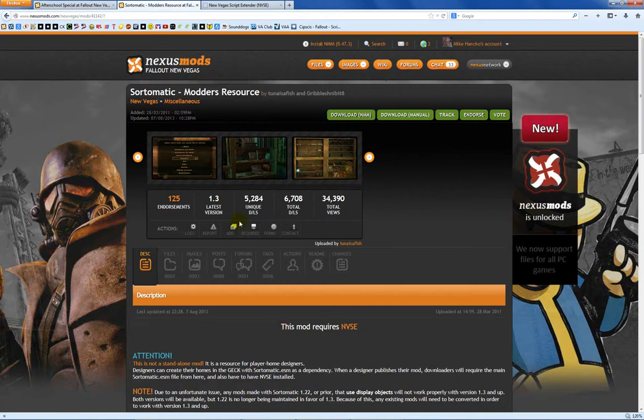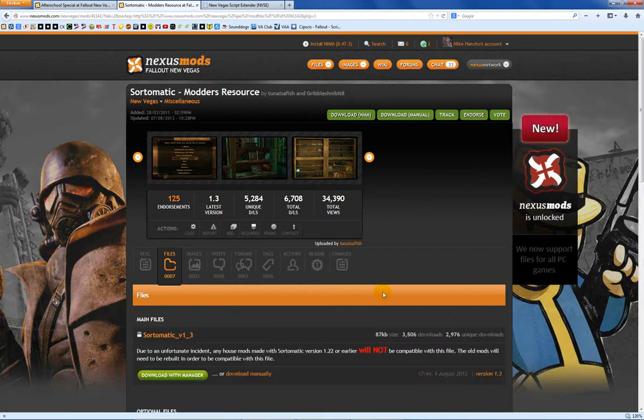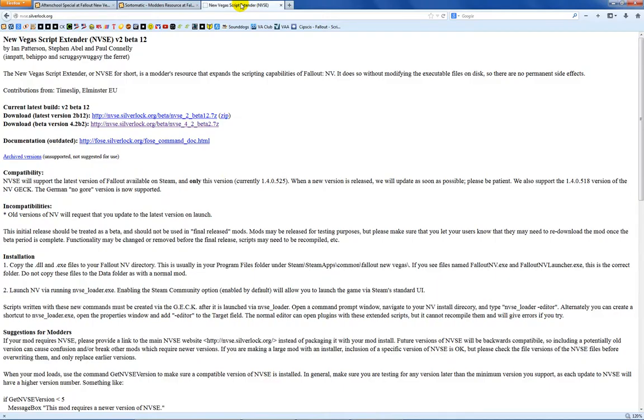In addition to my mod, you're going to need the Sort-O-Matic system itself — you will need version 1.3, which is the latest version. The Nexus is laggy again, as usual. Here's Sort-O-Matic v1.3 — download with manager or download manually. The last thing you're going to need is the New Vegas Script Extender, or NVSE. The address is nvse.silverlock.org.